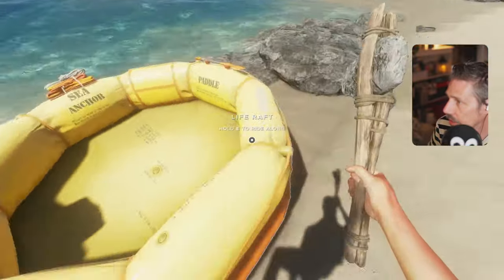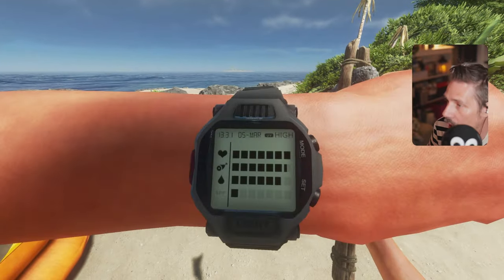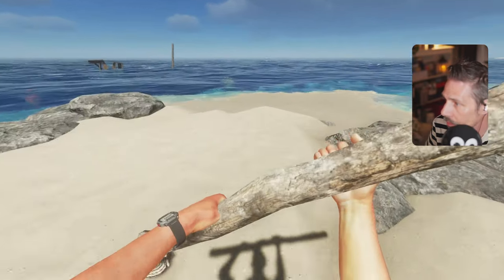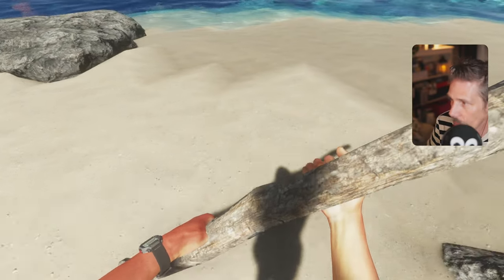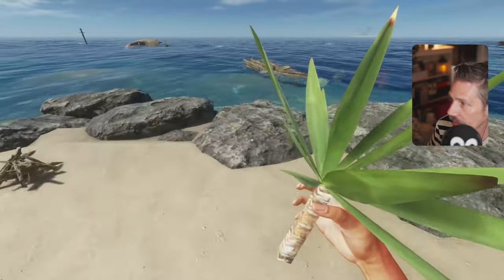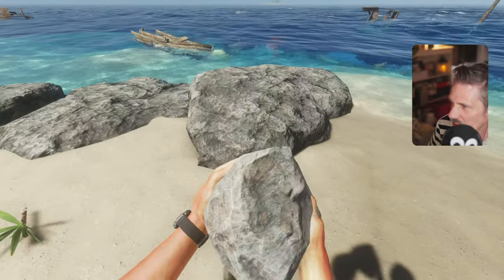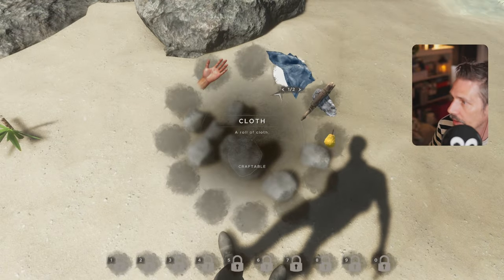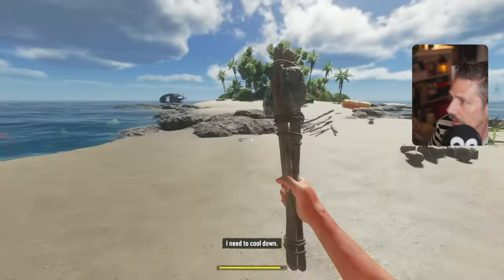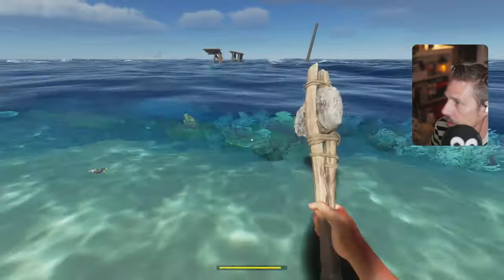I'm going to drop these sticks because we're going to go out to the shipwreck in a minute. You can do piles as well if you want but I just like to drop them. Let's get out of the sun — I need to cool down. Let's go and check this place out. Because I'm under the water now you can see my SPF is starting to go up, which is great news. I've just spotted something really useful — tires! However, we could be fussy and only go for barrels, because barrels are the best.